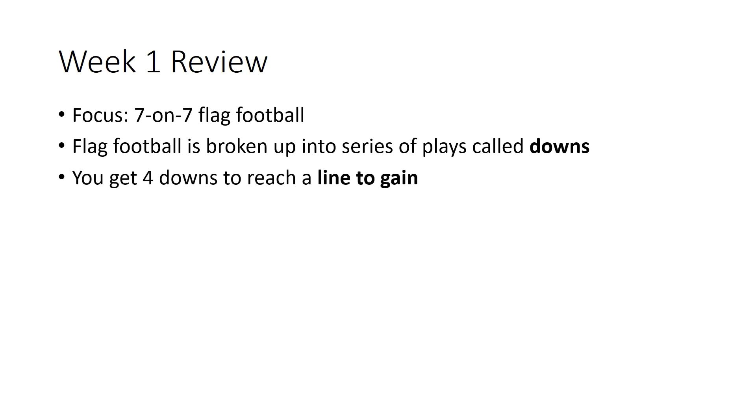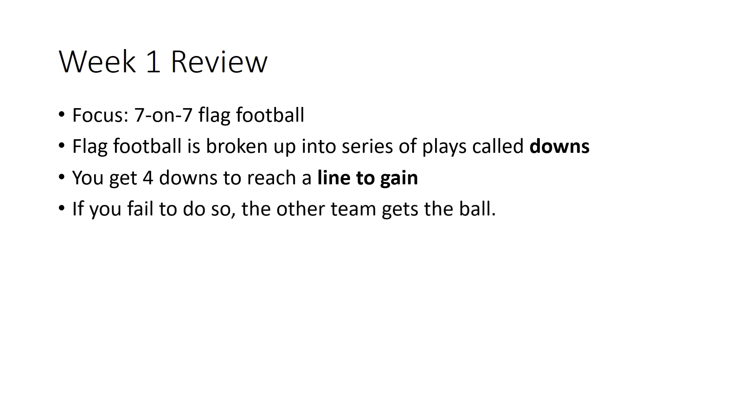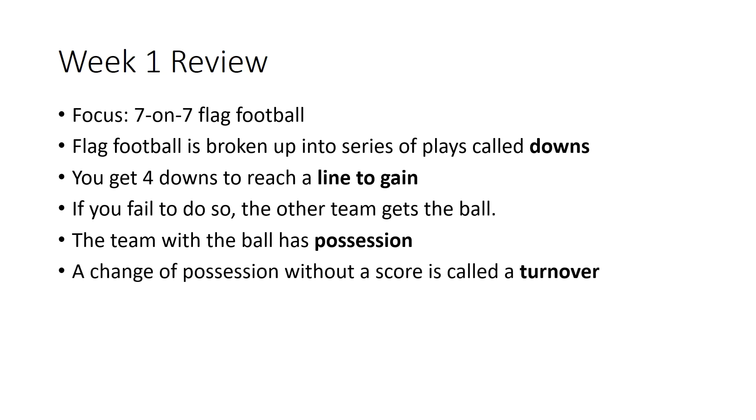So let's review what we talked about last week. Our focus is going to be seven-on-seven flag football, and a variation of that being co-rec flag football played eight-on-eight, which is very similar. We learned that flag football is broken up into a series of plays called downs. You get four downs to reach a line to gain, spaced out every 20 yards on the field. If you fail to reach that line to gain within four downs, the other team gets the ball. If there is a change of possession without a score, we call it a turnover.